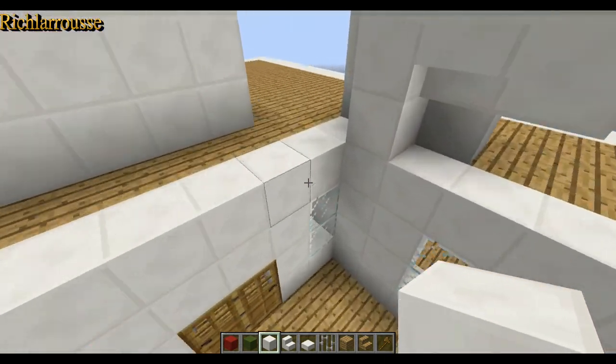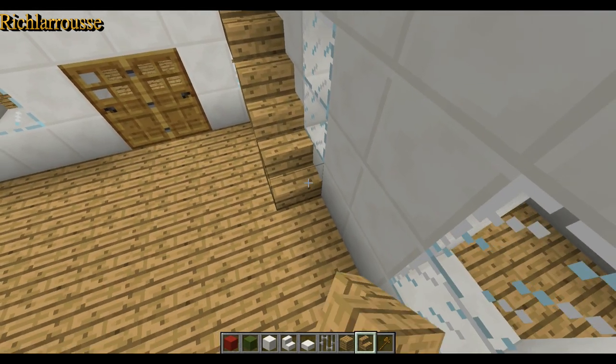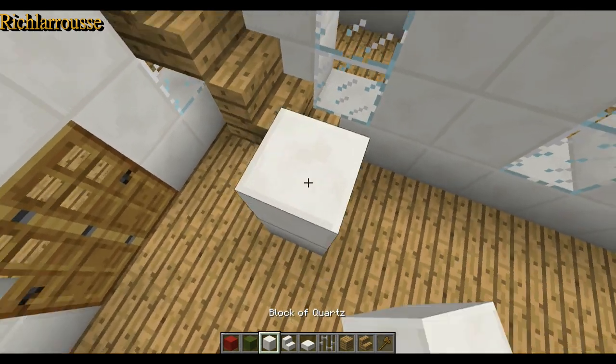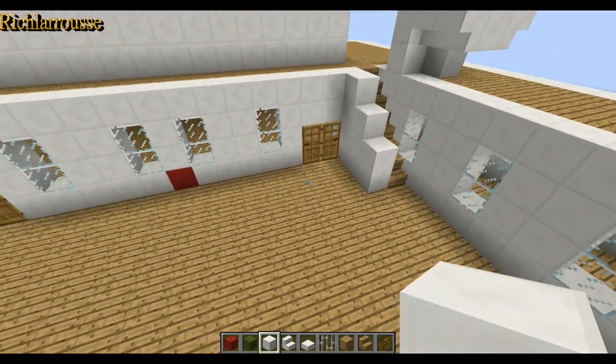Same on the other side - remove the top block and then just add stairs going down, plus the banisters two, three, four up. And there we go, there's the two staircases there.